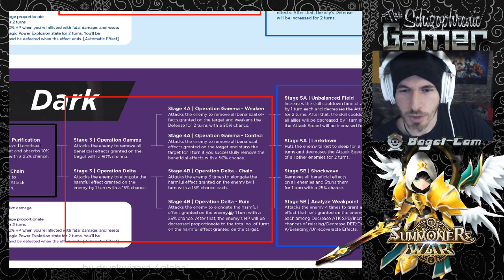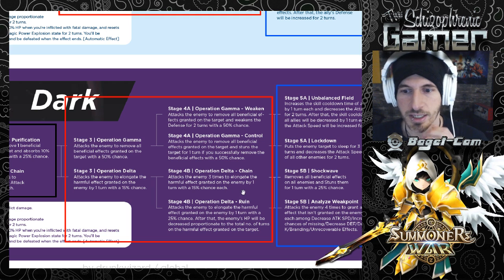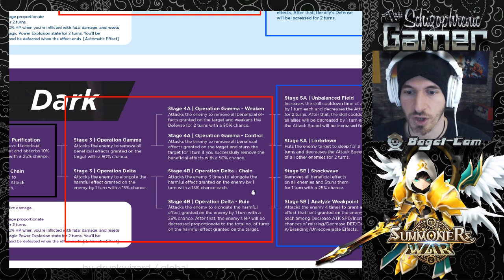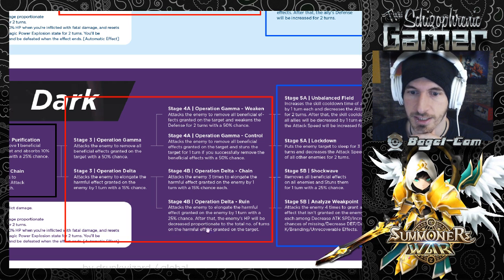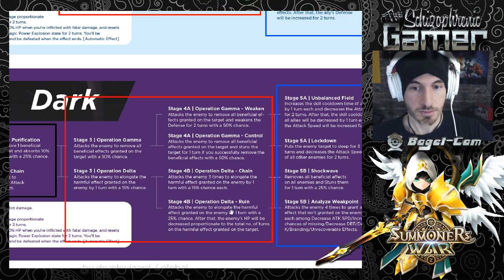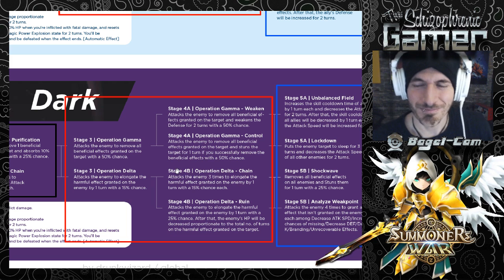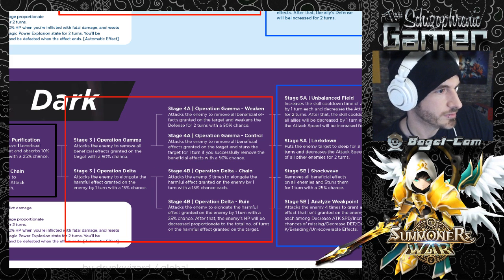Operation Delta Ruin attacks the enemy to elongate the harmful effect granted on the enemy by one turn with a 25% chance. After that, the enemy's HP will be decreased proportionate to the number of turns of harmful effects granted on the target. This could be really strong for bosses - if you have things that apply longer harmful effects, this could be potentially crazy. That's nice.